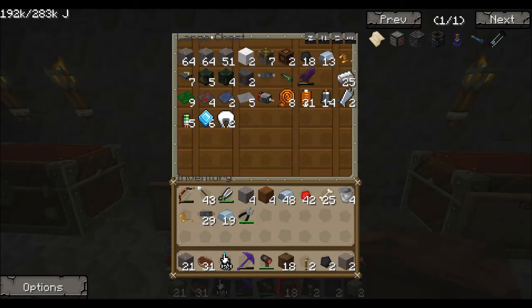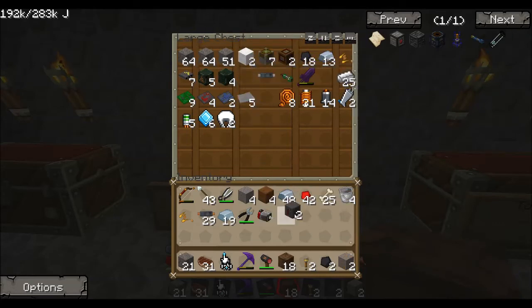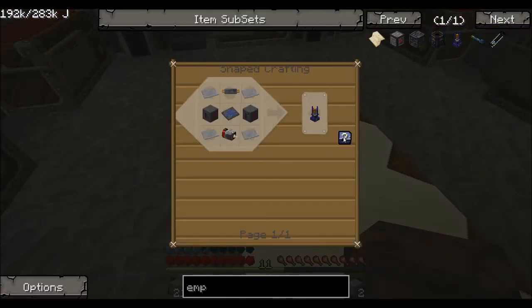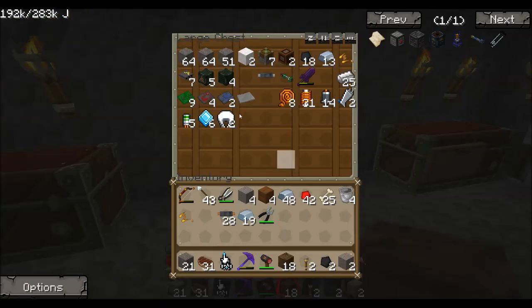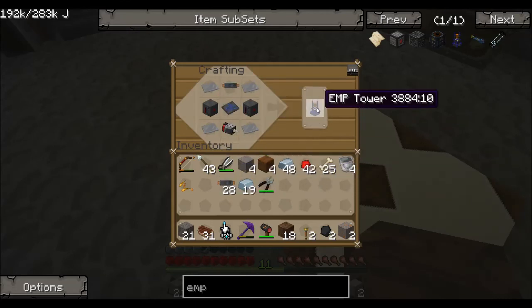I've got steel plates and crafted a couple of things in advance to save time. We need the elite circuit in the middle, a wire, two bat boxes, and a motor. You can click the question mark to put the recipe into your crafting table automatically, which is quite nice so you can't forget it. I can remember the recipe anyway. And now you've got an EMP tower.